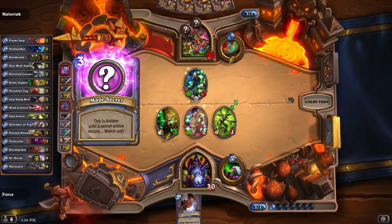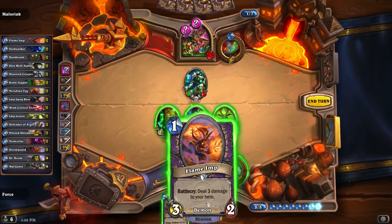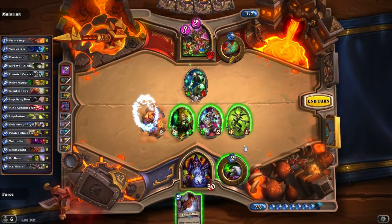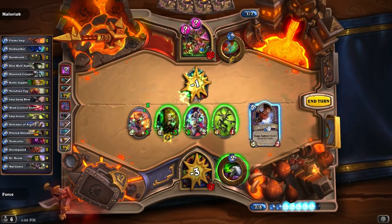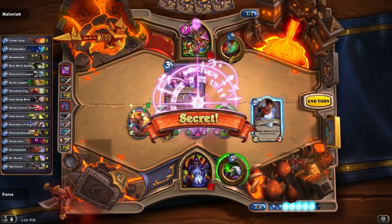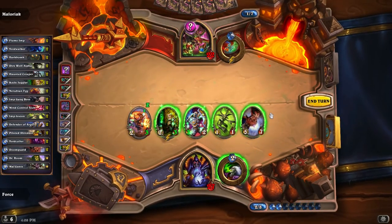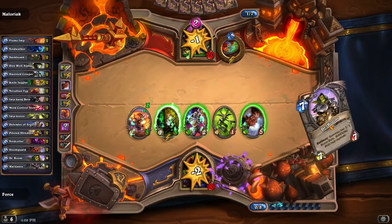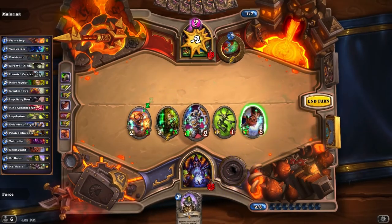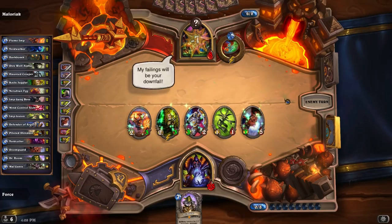He's got 2 secrets now — that's kind of annoying. We can play the Flame Imp to see if he's got a Mirror Entity. No, he does not. So then we play the Doomguard. This actually works in our favor — another Duplicate, but this turns into a 7-5 for us, which I really like. Let's make sure it's not Vaporized. It is not. Look at this — full board control. We've got Dr. Boom coming up. Perfecto.